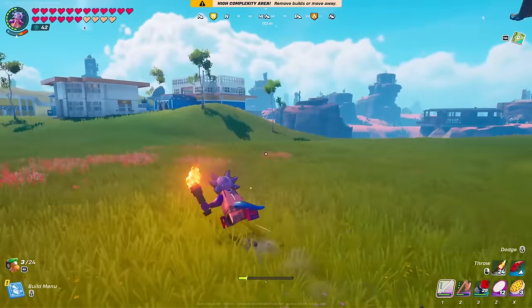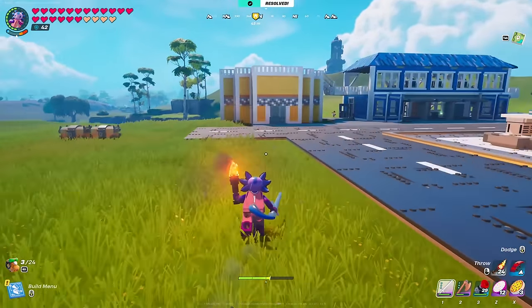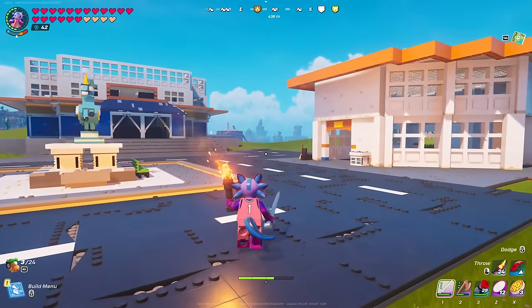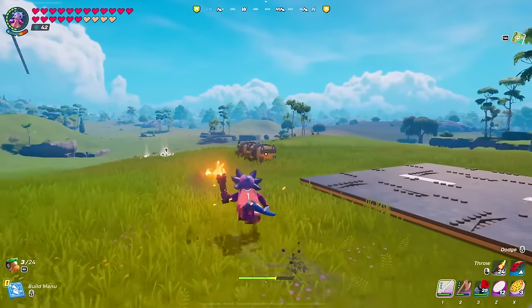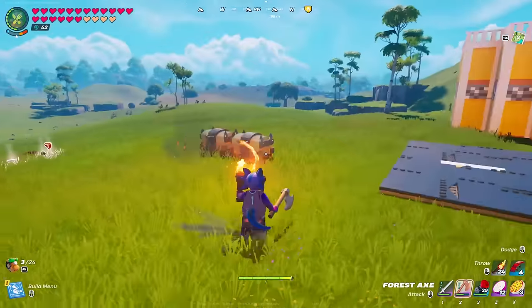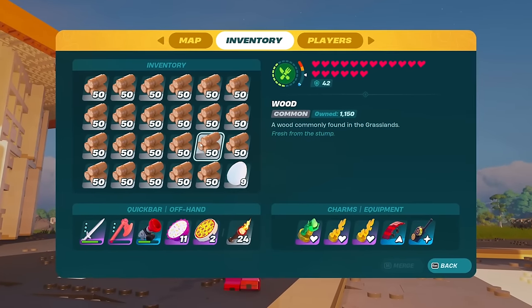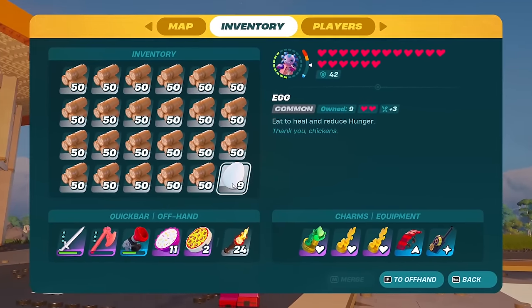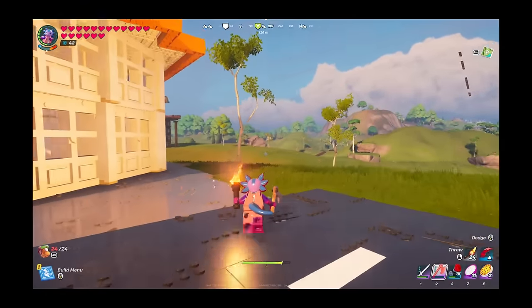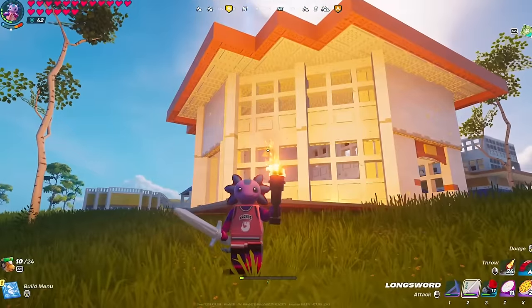I'm going to go grab a bunch of wood and hopefully fill up my entire inventory. With the power of editing, we now have a full inventory of wood plus nine eggs. I hit a tree and a bunch of chickens fell out of it — I don't know if that sounds crazy, but it happened, I swear.